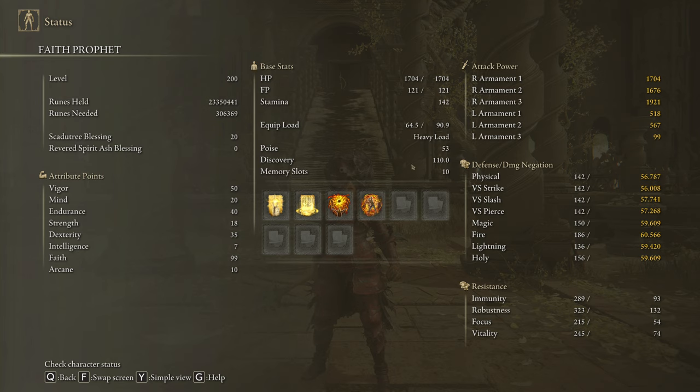But the Flame of Frenzy is not necessary — we can actually do that only by spamming Howl of Shabriri. And to deal the max amount of damage possible in the DLC, be sure to have your Scaduthy Blessing on level 20.